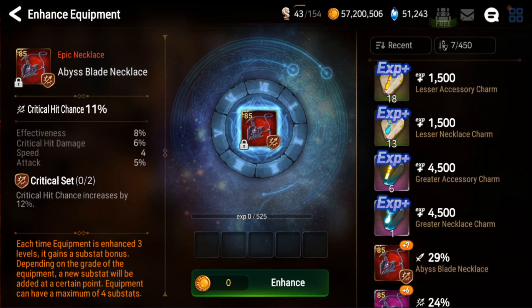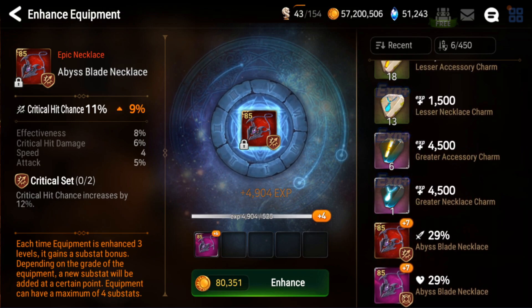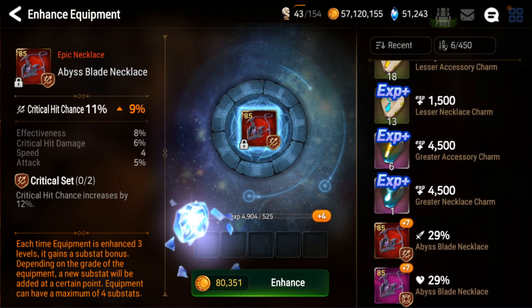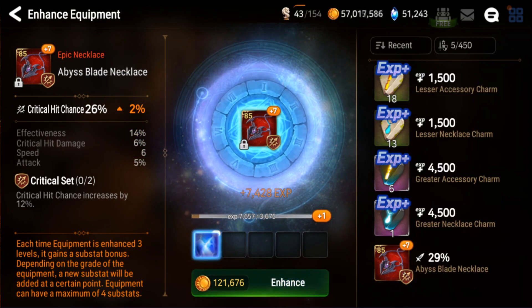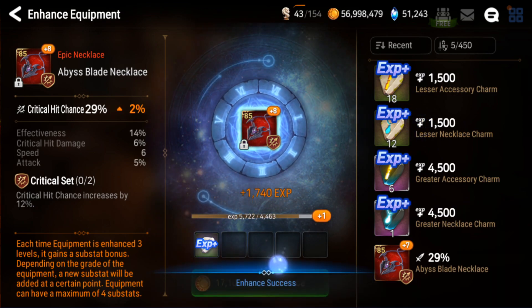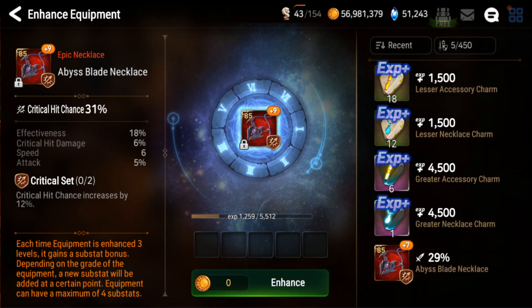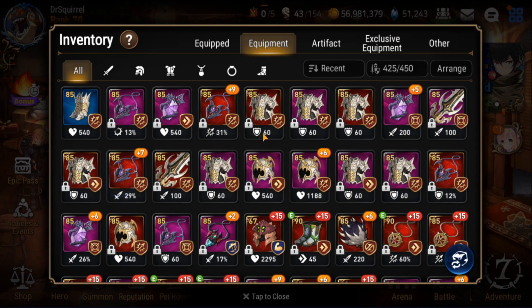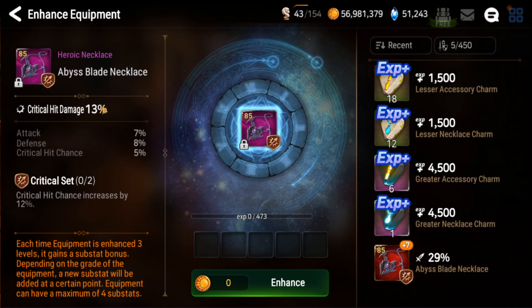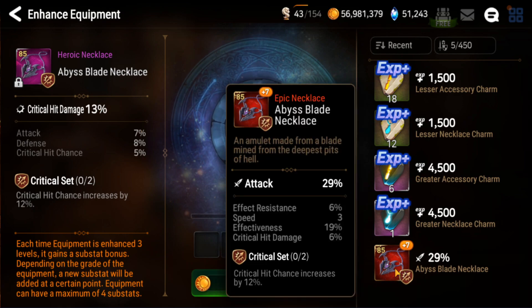Which one do we do first? Let's do this one, because if it doesn't go into speed it's garbage. Crit chance, effectiveness, crit damage, attack, and speed — this is a pretty nice starting piece. Come on, speed baby! Speed and effectiveness — not the worst. If it goes into another speed, come on — four speed roll, four speed roll. Okay, that one's garbage. This one looks amazing — crit damage, attack, defense, crit chance, high rolls on everything. At this point we'll ditch.